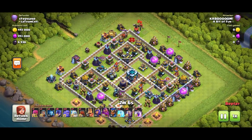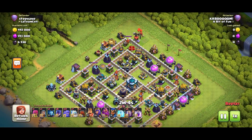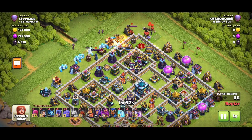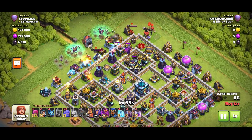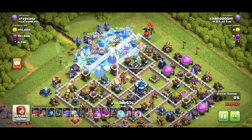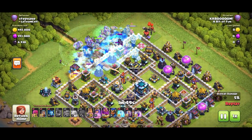On to the next replay — this strategy loves straight edges. I've got five freeze spells this time — I've dropped one of the rage spells and gone with five freezes. I find that works if you're struggling with freezing wizard towers and scatter shots. Straight-edge base like this: ice golems down, witches down, wrecker, heroes, bowlers — boom.